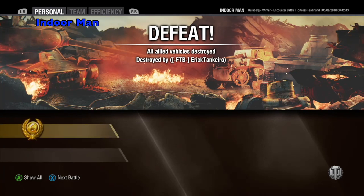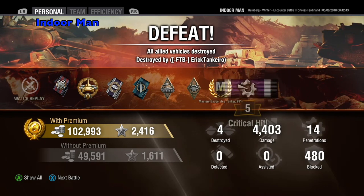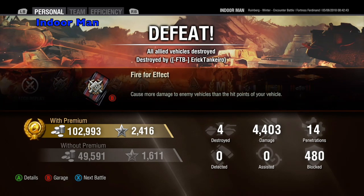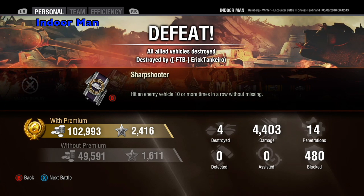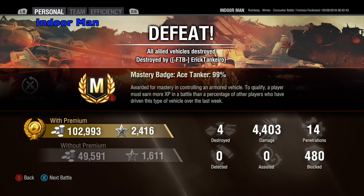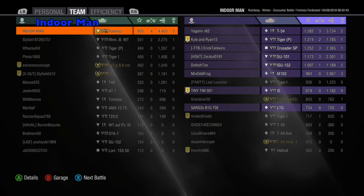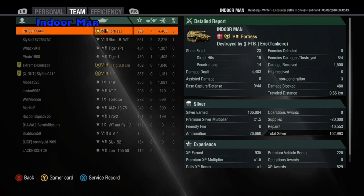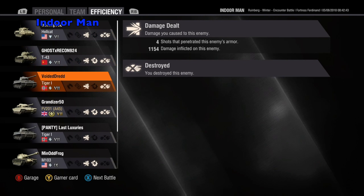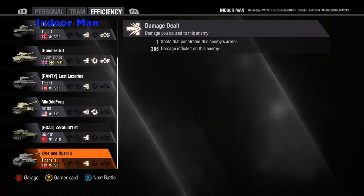Now let's check the post-game stats. For this game I managed to earn 102,000 silver without any multipliers, remembering that I did use a premium consumable and fired a single premium round at the end. I also earned 2,416 experience. I dealt 4,403 damage and destroyed 4 enemies while blocking 480 damage. This earned me high caliber and a mastery badge ace tanker. I placed at the top of my team, earning a base XP of 935. I managed to hit 19 of my 23 shots and penetrate 14 of those. Overall, a decent performance and earnings for a defeat. I damaged the fuel tank in the T-43 and destroyed the ammo rack in the FV-201 A-45.